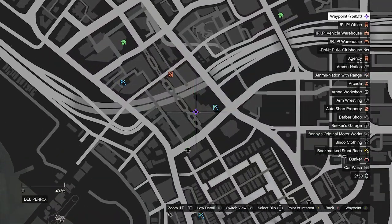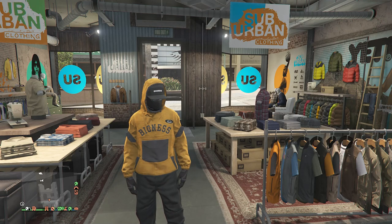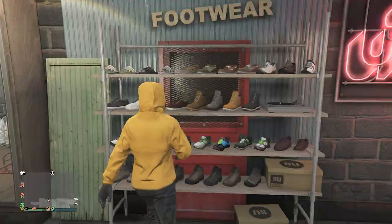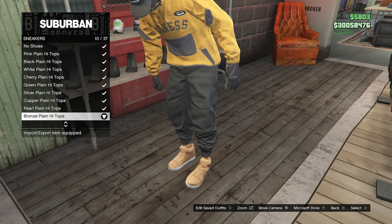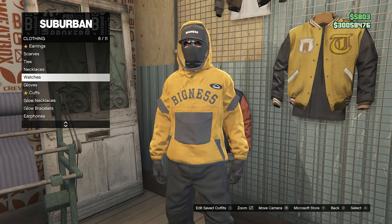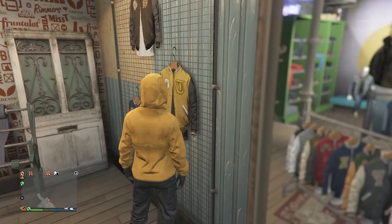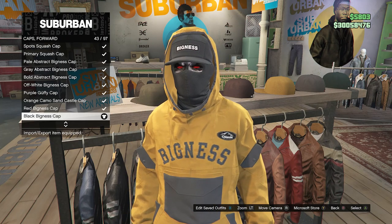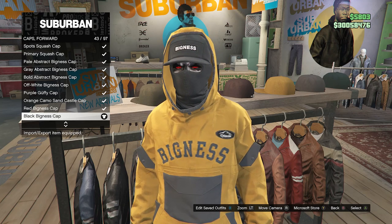Now for the rest of this outfit, head to a normal clothing store. You should be wearing the Mustard Bigness Waterproof and the black joggers. Walk over to your shoes, scroll down to sneakers on slot two, and look for the Bronze Plain High Tops on slot 10. After you equip those, back out of shoes, walk to accessories, scroll down to gloves on slot seven, and equip the Black Armored on slot nine. After equipping the Black Armored gloves, back out of accessories, walk to your hats, scroll down to caps forward on slot four, and look for the Black Bigness Cap on slot 43. After you buy and equip it, back out of your hats.